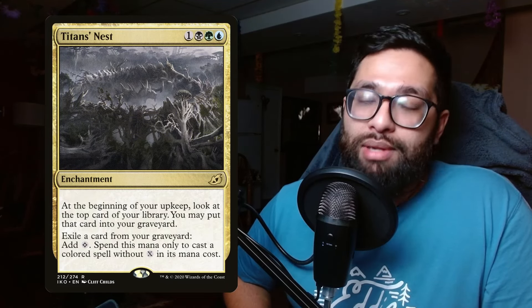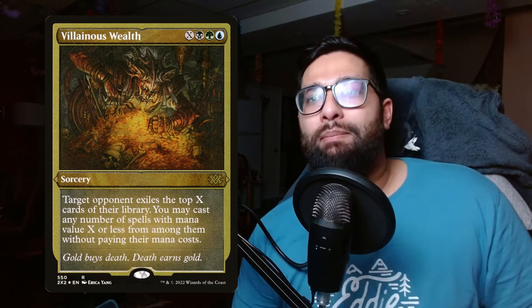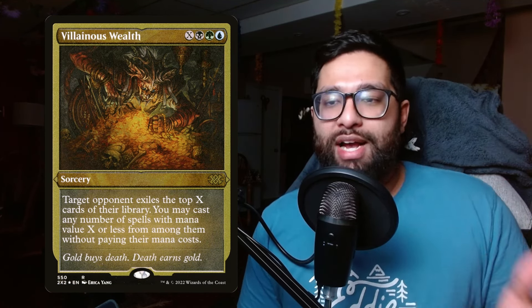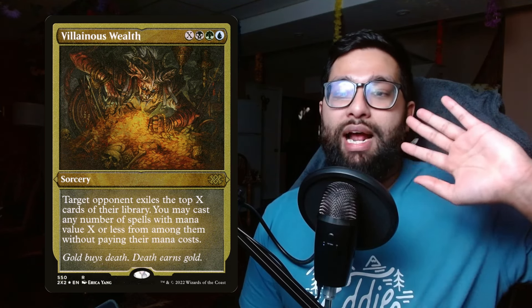Next is Titan's Nest — one green, blue, and black — an enchantment. At the beginning of your upkeep, look at the top card of your library; you may put that card into your graveyard. The key activated ability: exile a card from your graveyard to add a colorless mana, which can only be spent to cast colored spells without X in their mana cost. This is slightly counter-synergistic with Villainous Wealth, which you're probably playing in any sultai deck, since Titan's Nest can't help cast X spells — but the colorless mana is still great for many other things.